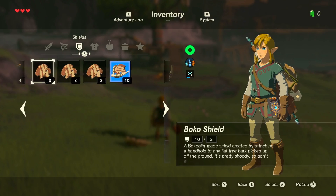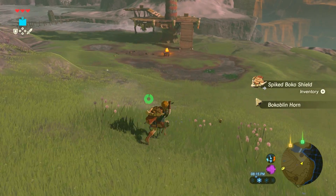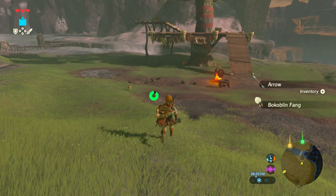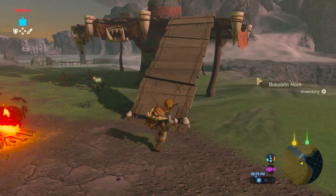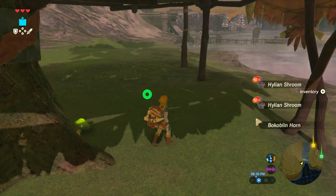That thing hits hard, and I'm gonna steal his shield as well, because it is better than most of the other ones I have. His fang is rolling down the hill — a little morbid. Did we take that archer out? He might have fallen off into the frigid water, unfortunately. So we might not get his arrows, but that's okay. I got plenty of them.